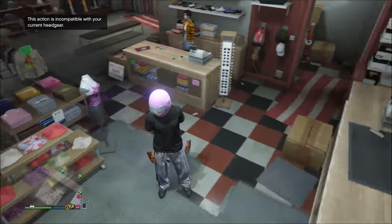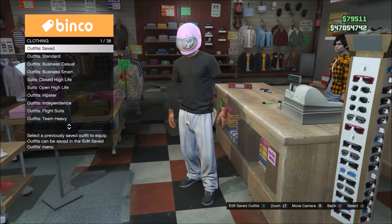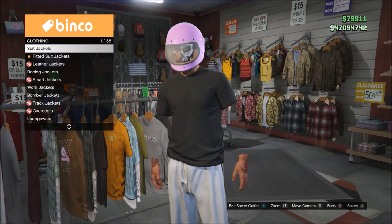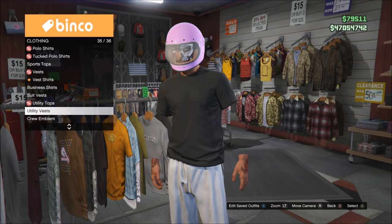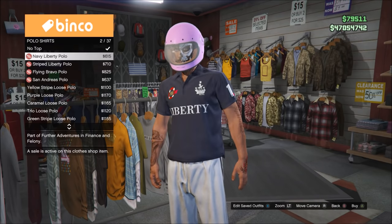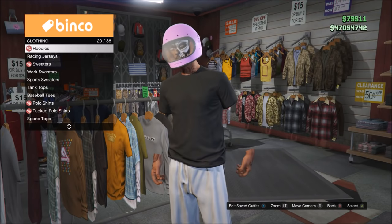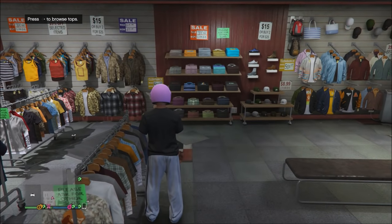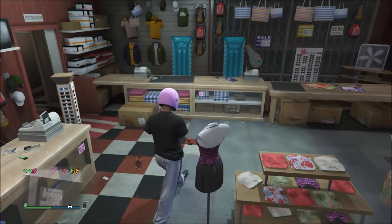There are a few different methods to get invisible arms, so if you need another method just leave a comment. From here, go to your counter and save this as an outfit. Unfortunately you can no longer wear your crew color shirt with the invisible arms — that was patched after the Smuggler's Run DLC — but if that's something you'd like to see in the future I'll definitely look into it.